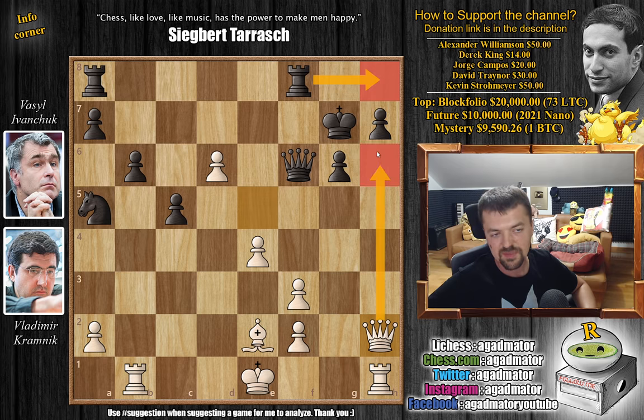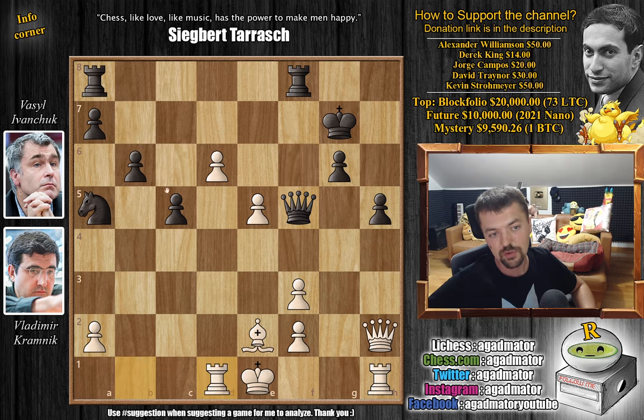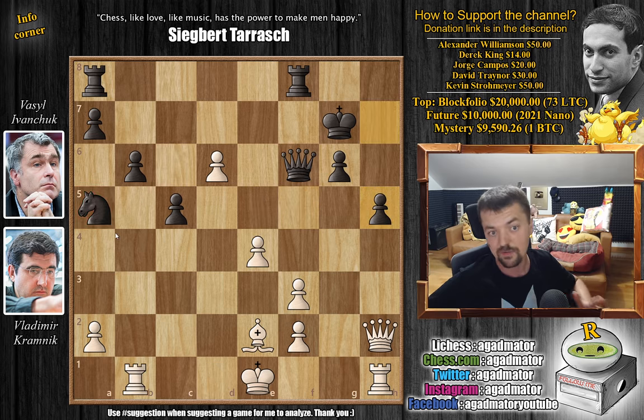So here we have h5 - now you don't have to worry about the h7 pawn anymore. But how do you continue the attack with white? The problem is if you try something like e5 - you have two connected passed pawns, but queen f5 attacks the rook, and after rook to d1, knight c6 comes back into the game heading to d4, blocking the passed pawn. With pressure on the f3 pawn, black gets back into the game - that's how powerful that knight is. So Kramnik plays the absolute best: rook to d1, which is very straightforward.